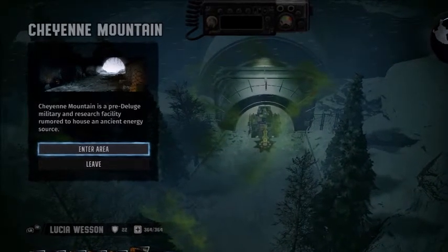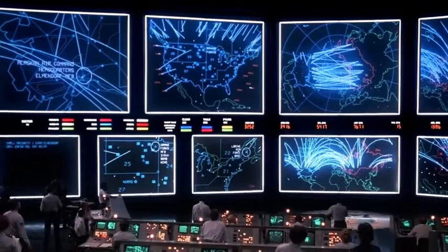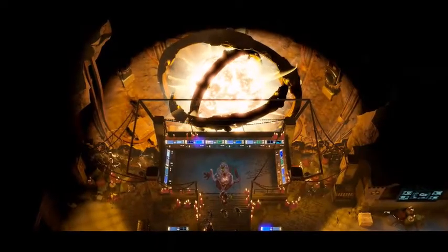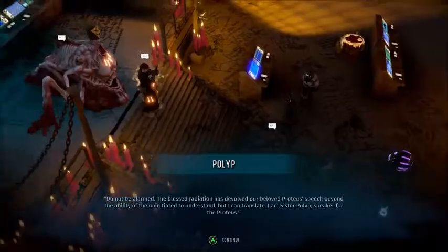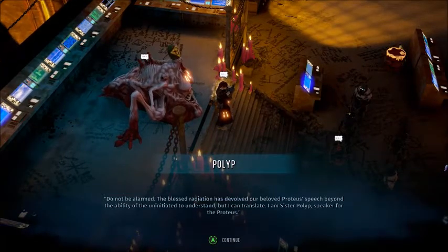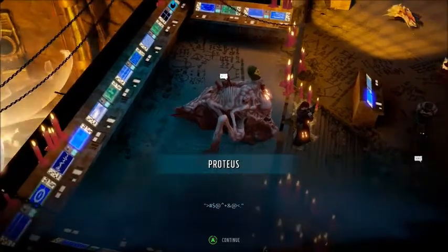It may look and sound familiar to you — that's because it's a real military bunker built inside a mountain in Colorado, and it also appeared in the 1983 film War Games. So anyway, there's a giant thermo-time bomb inside the Cheyenne Mountain Complex, and it's in the hands of a dangerous radioactive cult who formed their own religion around it, referring to it as the Holy Detonation, and as one of the instruments that created the deluge of fire — in Wasteland terms, the nuclear event that caused the apocalypse.